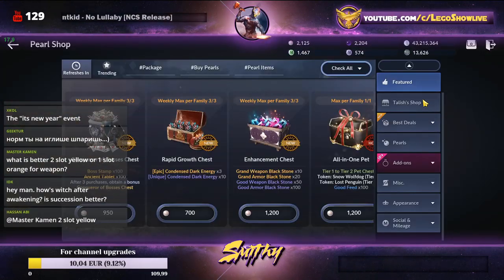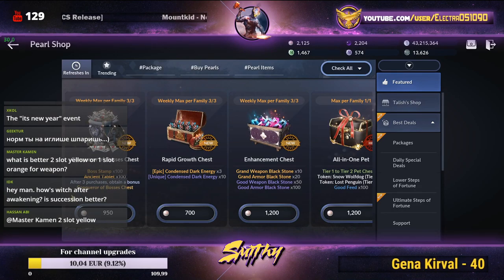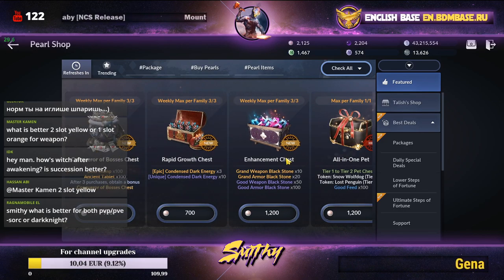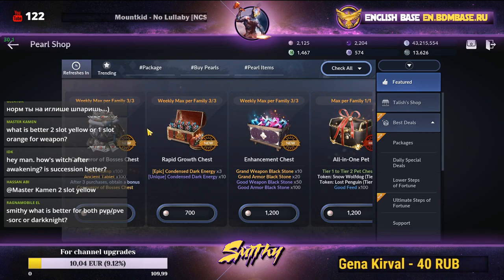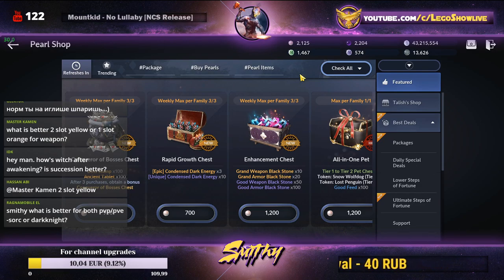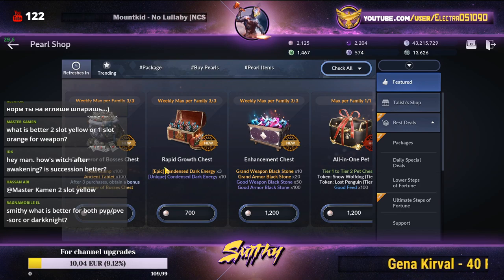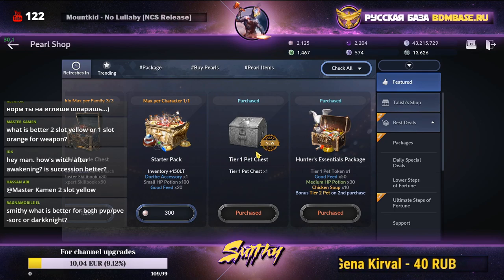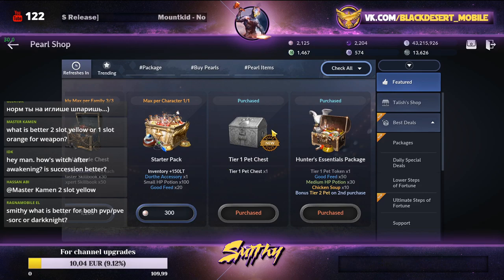There are also new packs: boss thumb packs, enhancement rapid growth chests, and conqueror boss packs. If you have money for them, go for it. The most worthwhile purchase is the tier one pet chest available for 400 black pearls — buy it as soon as you see it, as it's likely available once a week. That's the best thing to spend black pearls on.